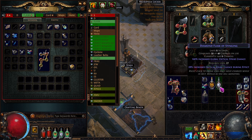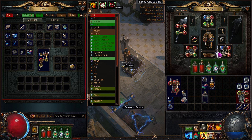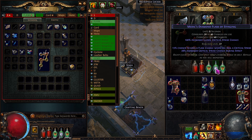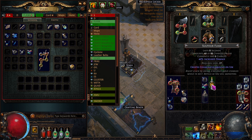I just rolled this and we can augment it — hopefully something good. That's perfect. Let's put this back up here. Nice — crit, crit, crit, crit, and flask. Nice. And then this one we'll deal with later.